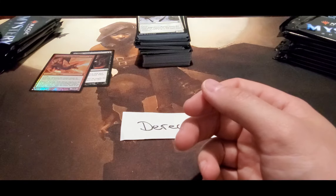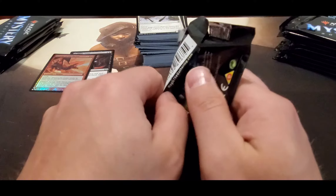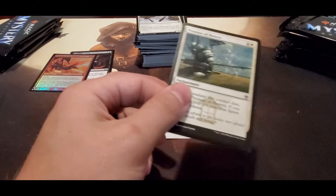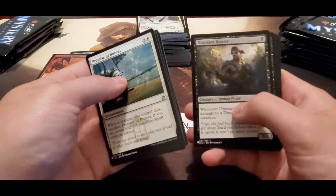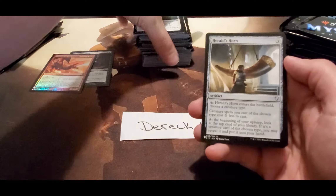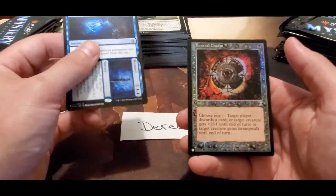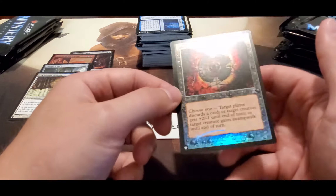We've got a few more packs left here, still looking for the Mana Crypt — that's our big money, that's what we want. Harold's Horn — good pull, eight or nine bucks, really good card. Enchanted Evening, another good pull. Comet Memory and a Funeral Charm — not sure if that's actually worth anything or not, it might be.